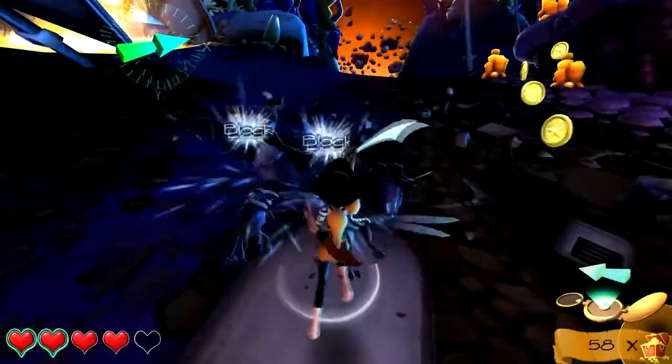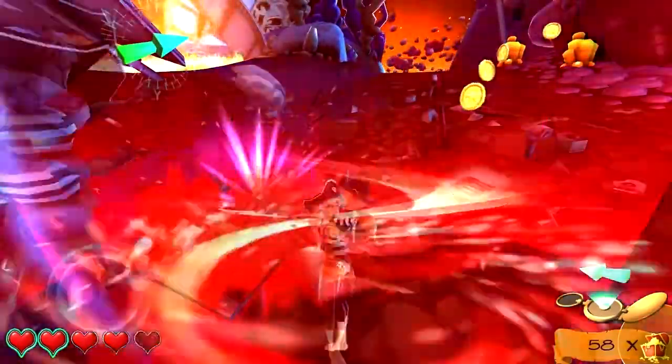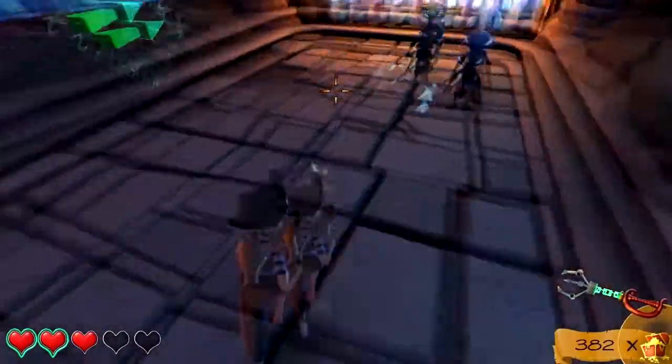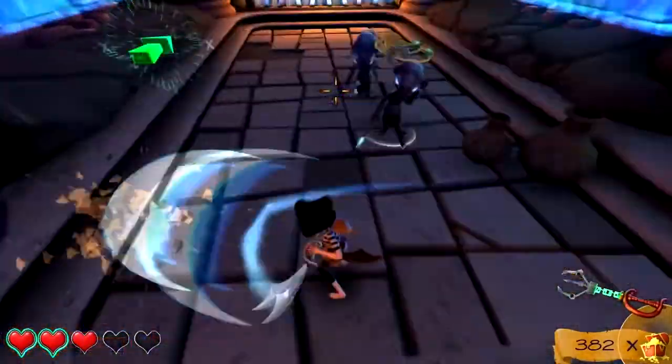You can block attacks, but so can the aliens. However, if you time your block just right, you can perform a powerful counterattack. When push comes to shove, you can also let Hensworth pounce enemies to stun them.